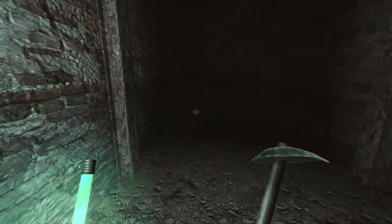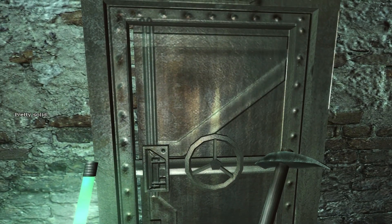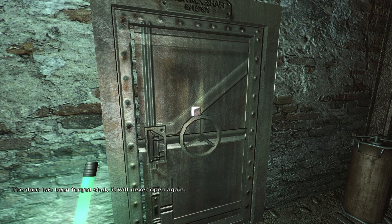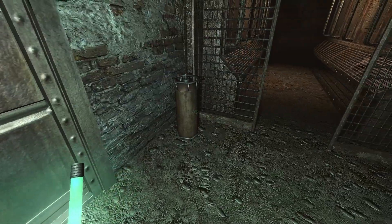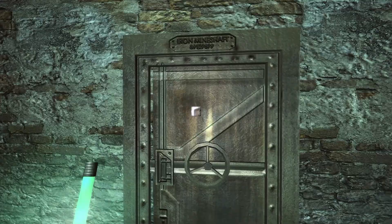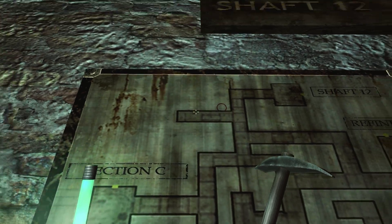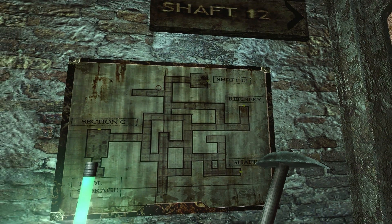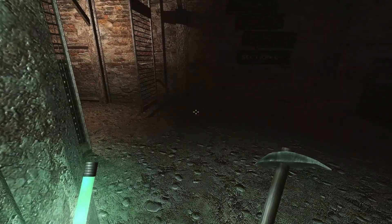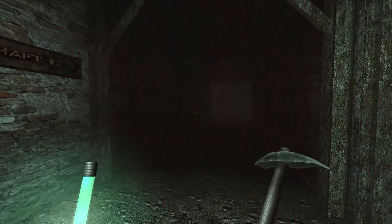Oh, here's something — just a dead end. What is this? Pretty solid. 'Door has been forged shut, it will never open again.' Wow, okay, so we just can never go there. It doesn't even show a door up here, but odd. So the next thing we'll run into is shaft 12. There's maps all over this place, which is nice.